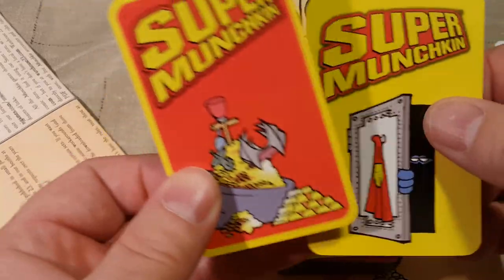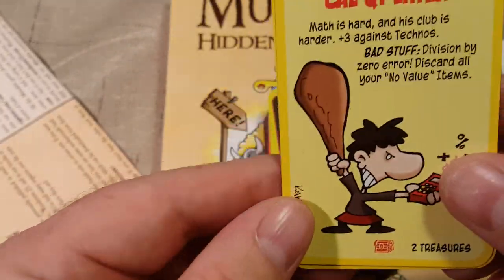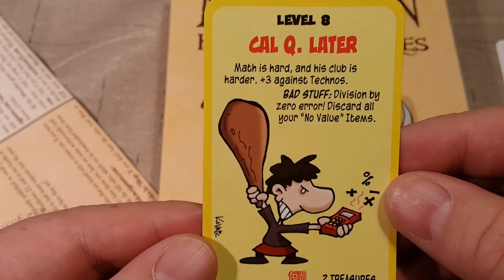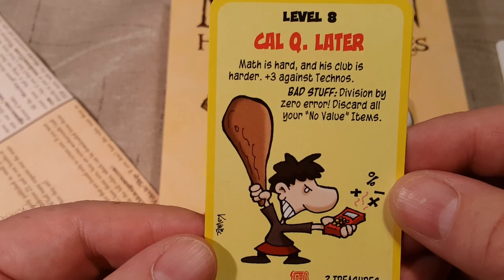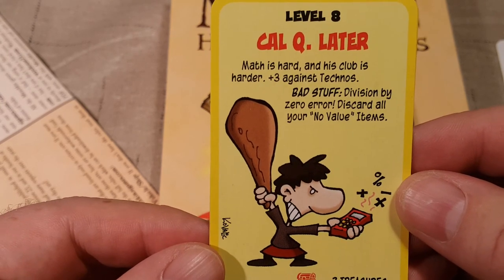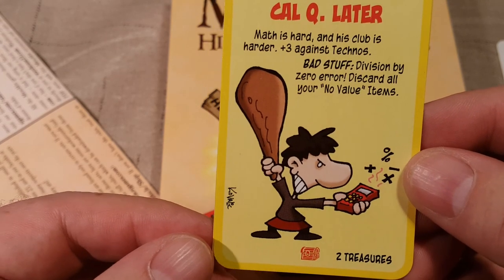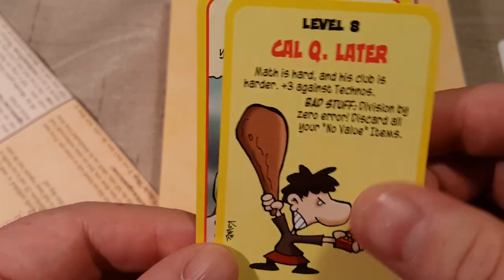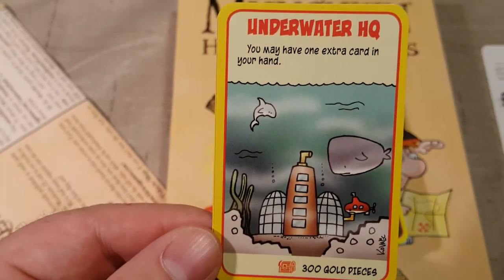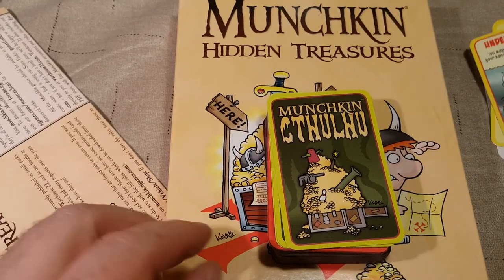Then we got two Super Munchkin cards. Level eight — Calculator, Calculator — math is hard and this club is harder, plus three against Technos. Bad stuff: division by zero, discard all your no-value items, two treasures. And then Underwater HQ — you may have one extra card in your hand. Oh, that's cool!